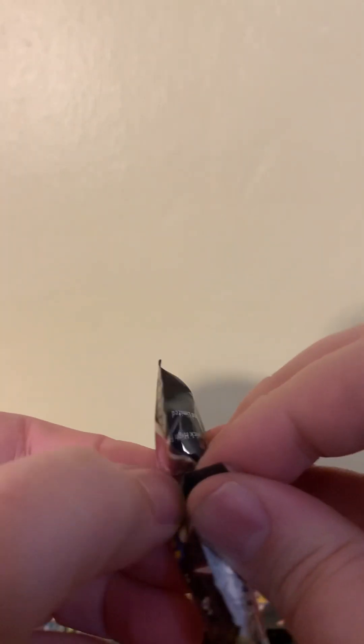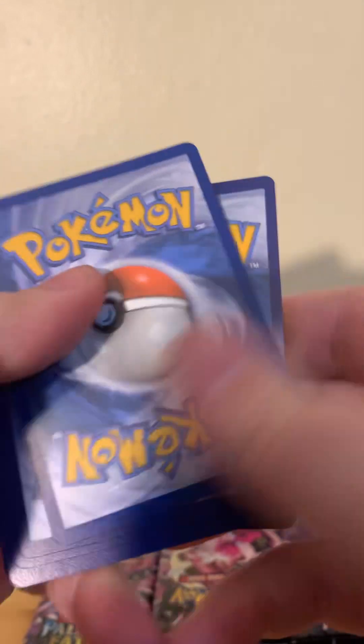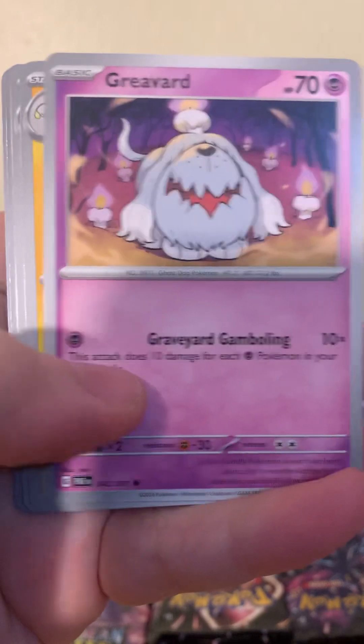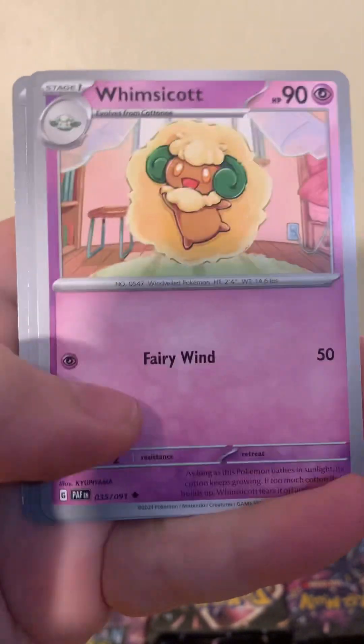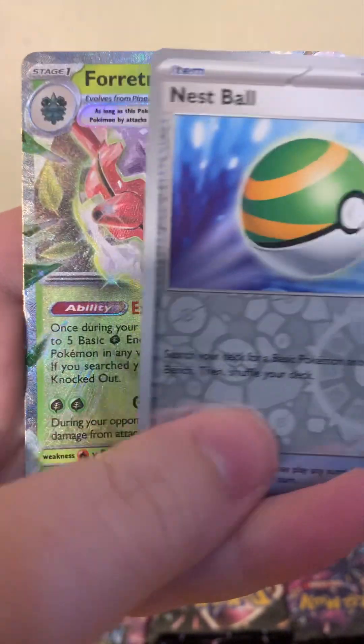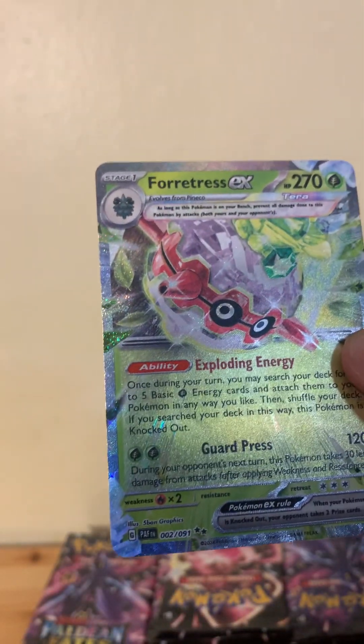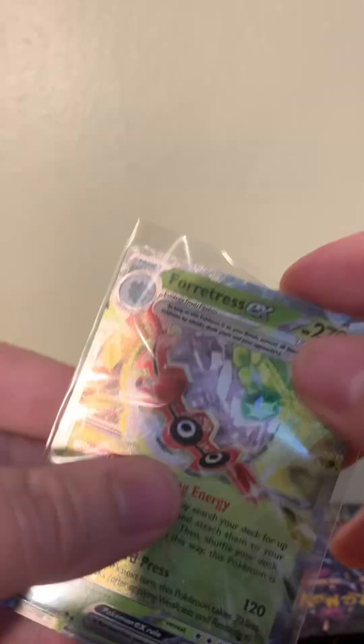Non-Shiny. Or was that Shiny? I think it was. Looking for the Charizard. Would love to get the Dolphin — life of me can't think of its name. Primeape, Nest Ball, Forretress EX. Looking kinda dope. I'm gonna sleeve this guy up. I don't think this is the first Forretress EX we've ever had.